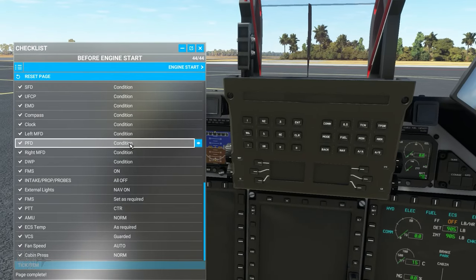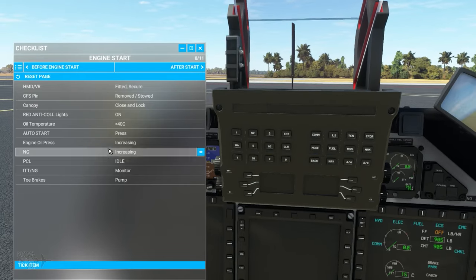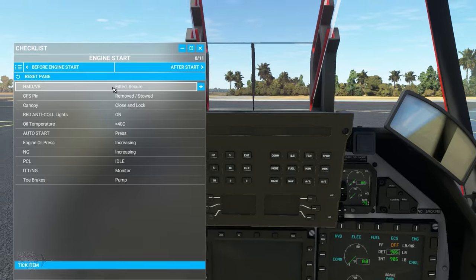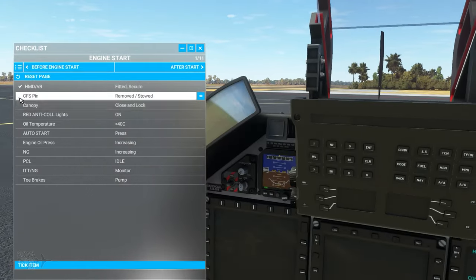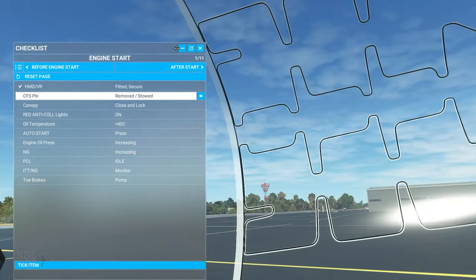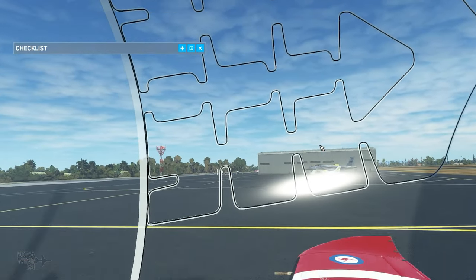Now on to the engine start checklist. The first item — 'HMD/VR fitted and secure' — is a nice little nod to us simulator users, so we can check that one as done. Next: the CFS pin. This is really important — these squiggly lines here represent what's called the Canopy Fracture System.